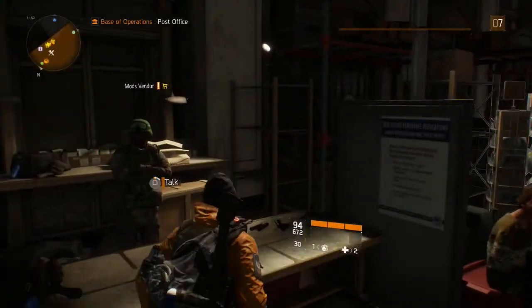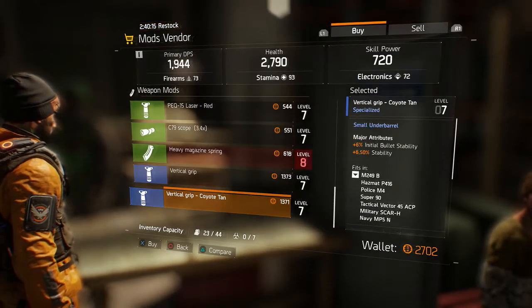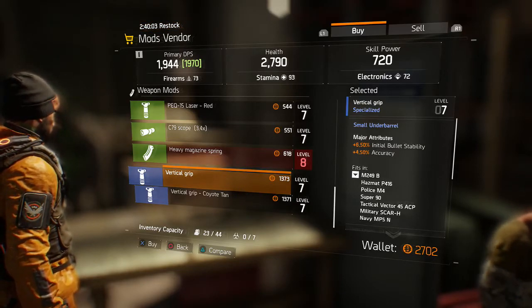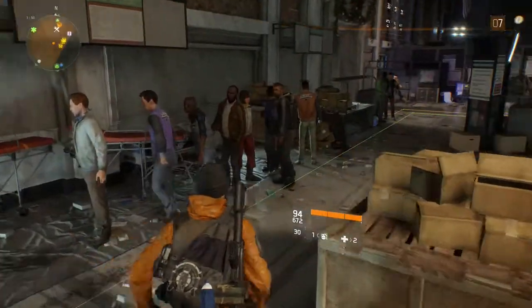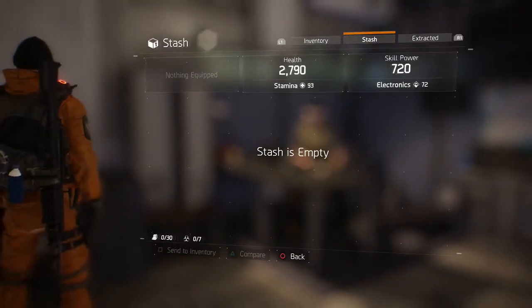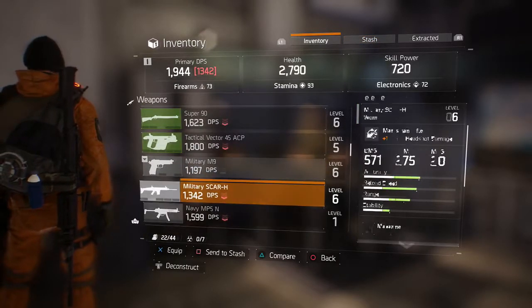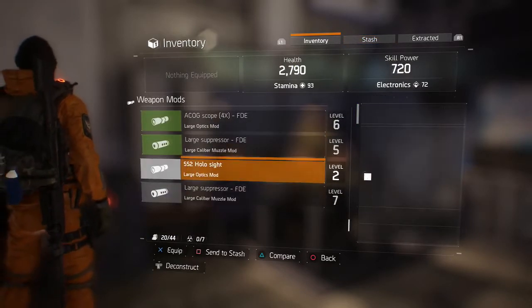Let's go into the mods vendor — we can get some mods for our gear. We can use this for the police M4, it increases accuracy and initial bullet stability. We got some mods here but we're not going to do anything with that just yet. We're going to go into our stash. We can send stuff into our stash — so we'll send stuff we don't exactly need right now. I'll put that one there.